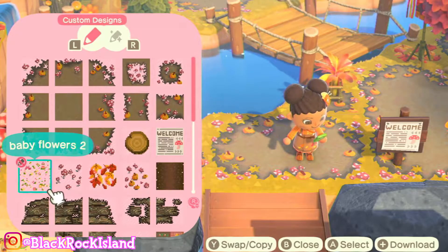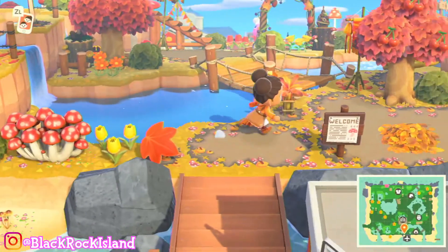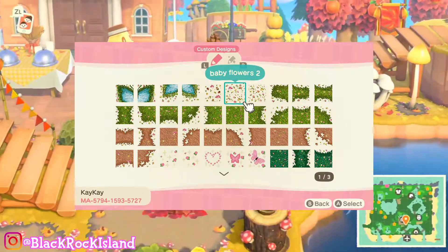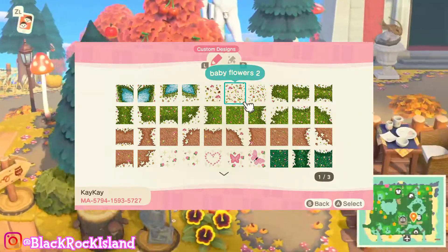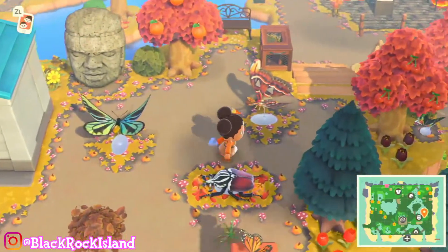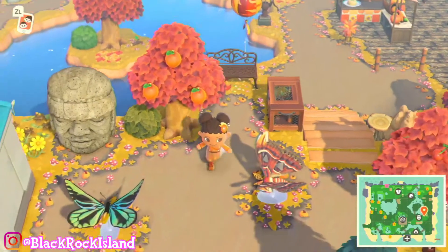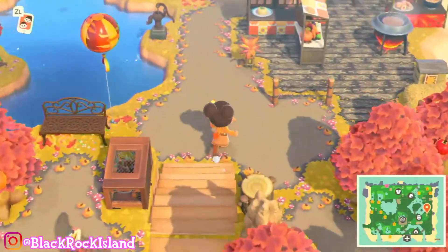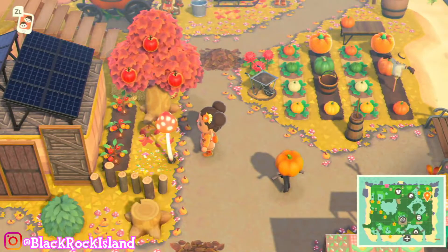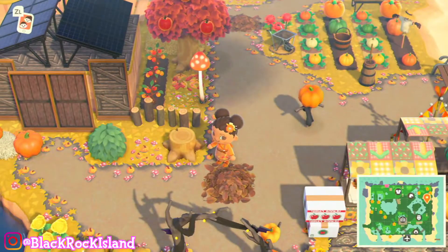Next up we have these baby flowers, which are another code I use underneath items or to fill in empty gaps because I don't like having just grass showing. Here they are under this bench — they're just cute little flowers. There's actually a little mushroom in them which I think is really cute and it kind of goes with my island.